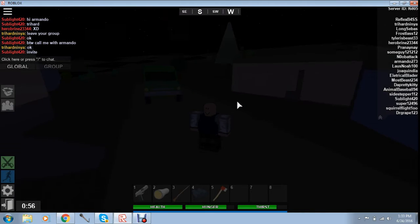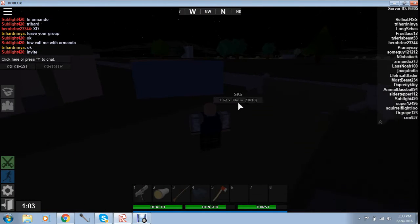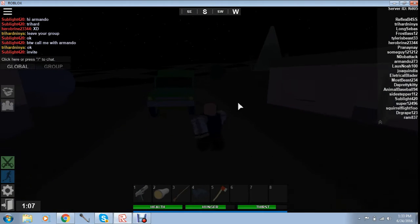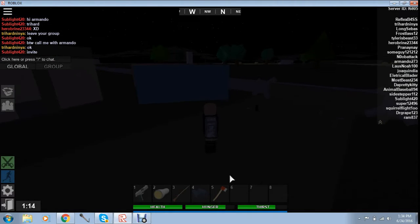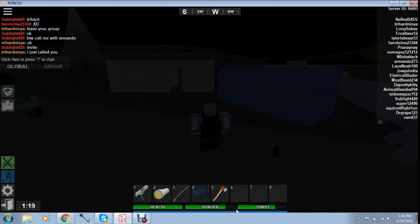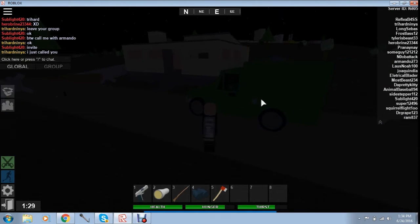Hey, what is up guys, Reflex Base here, welcome back to another Roblox let's play. Today we're playing a game called Apocalypse Rising — it's a post-apocalyptic survival game where you survive against zombies and players, looting food and drinks to fill up your hunger and thirst bar, otherwise your health goes down. The blue bar underneath is your stamina — if you sprint and jump it goes down faster, and if it empties you can't sprint.